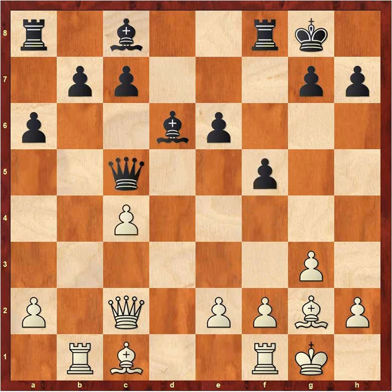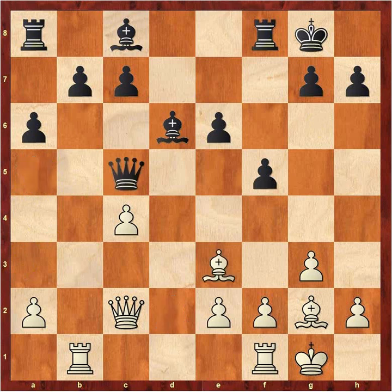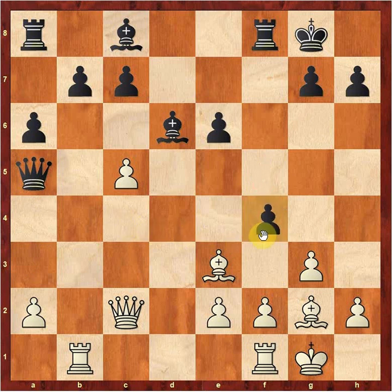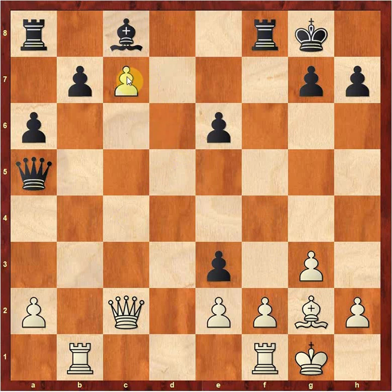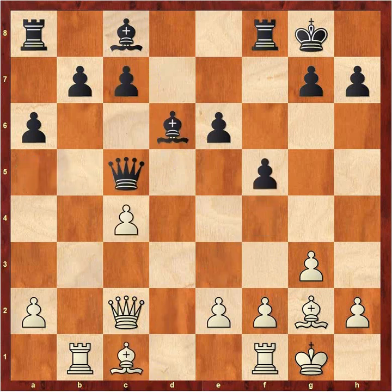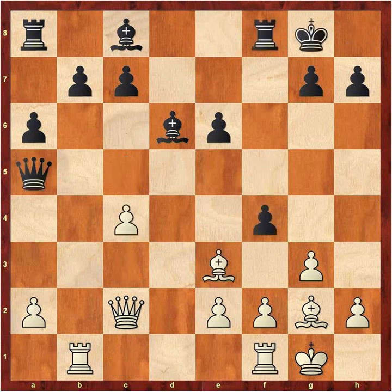The point is, if you play Bishop E3 first, as happened in the game, Queen to A5, C4 — now Black can counterattack with F4. The Bishop is sitting on E3 and is vulnerable to that pawn counterattack. If you had started with C4, then the Queen moves and you can throw in Bishop D2, and the Queen doesn't have a lot of squares. If the Queen goes to C5, we go Bishop E3, Queen moves to C5. By that move order we're not giving Black the chance to get F4 in.